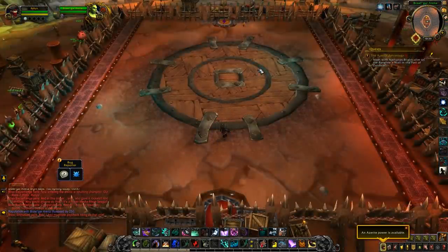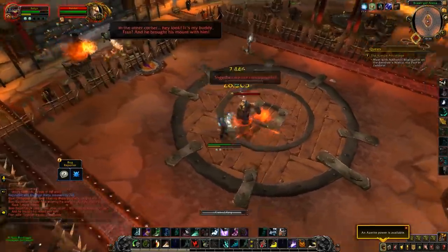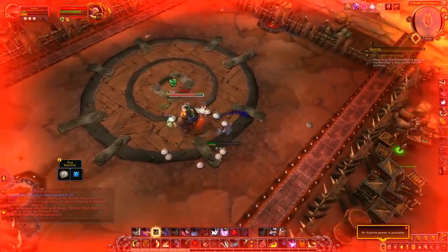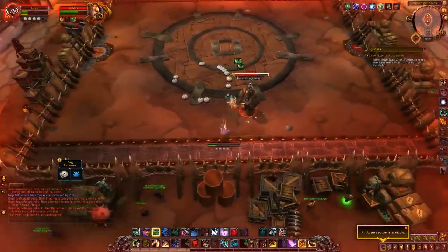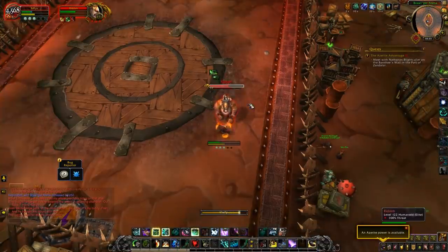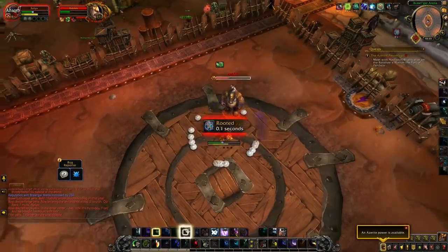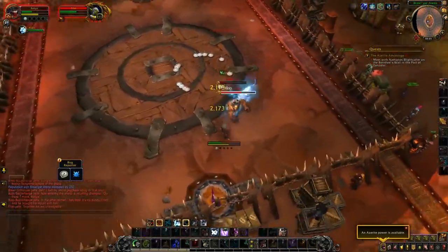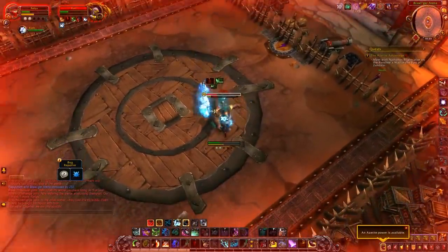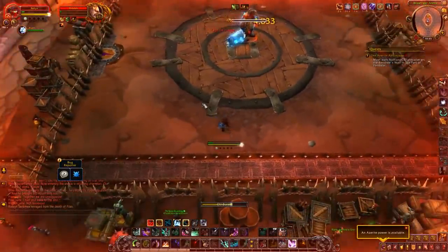The next rank 7 fight is Fran and Riddo — not too bad but can be deadly. They're two bosses and you can kill them simultaneously or separately. Killing them both at the same time is easier; if you kill one first the survivor enrages. If you're more geared you can burst one then the other, but if lower geared kill them together. Mechanics include a swirly on the ground to move out of, a net that can root you into the swirly, and a circle of explosives around you after the throw net — move away from those quickly before they explode.